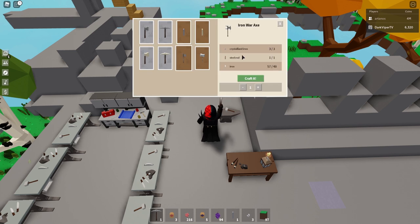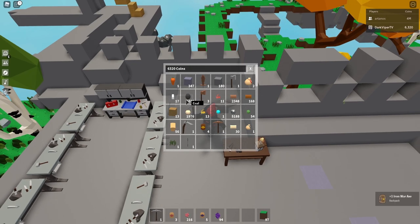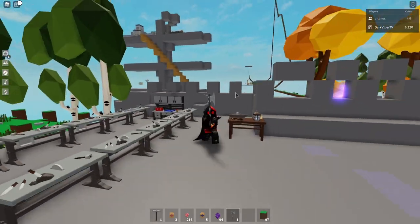So let's go ahead here — we got three crystallized irons, we have a steel rod, and we also have enough iron. So we're going to craft it and now we've got it. So this is what it looks like. Here we have that.